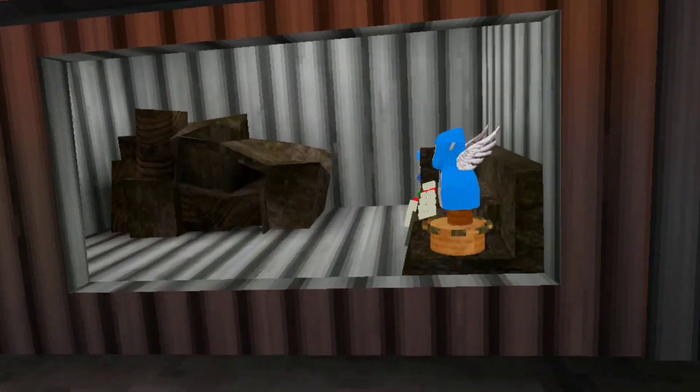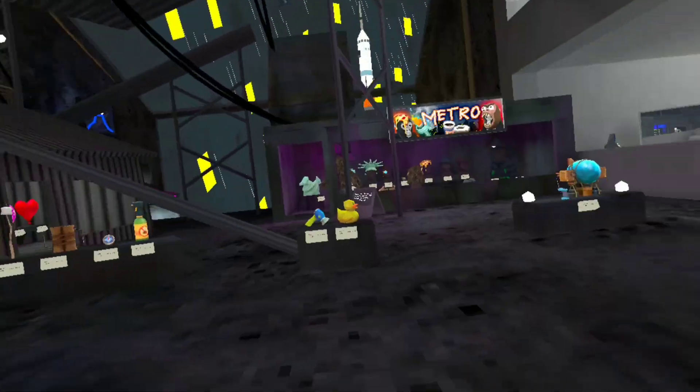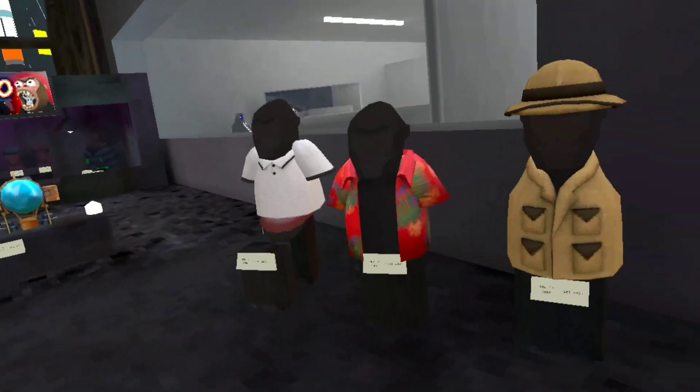You can pick this up. All right, I don't know how to build, but this is a new room. Oh my god, we can get trees too! Yeah, and then you can join from here, so this is our room.